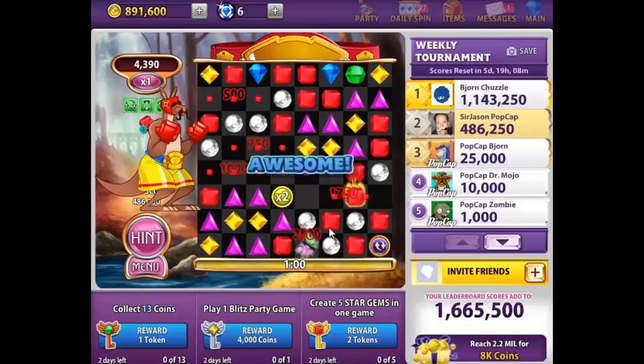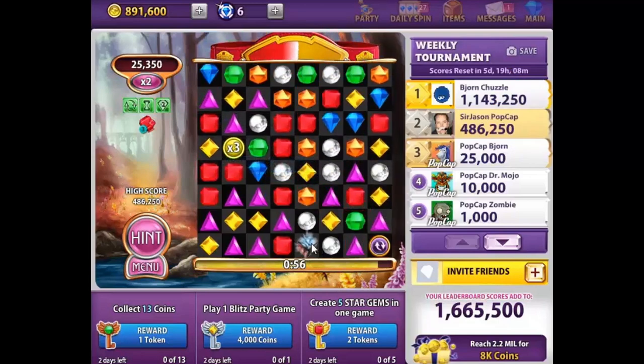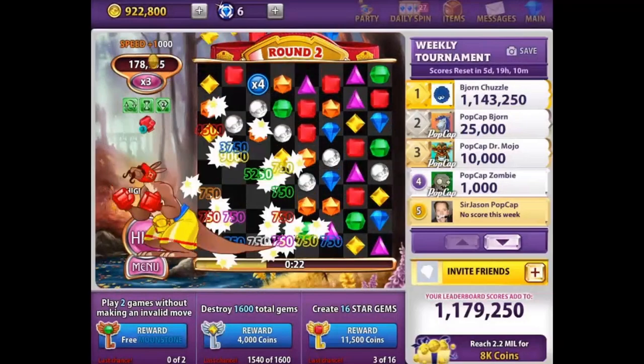Here's a quick tip to improve your Bejeweled Blitz score. Clearing out big sections of the board will cause a multiplier to drop down on the game board. There are 8 multipliers possible per game. Be sure to match the multipliers as quickly as possible, because each multiplier increases the score of every match you make.